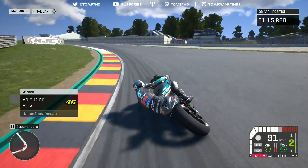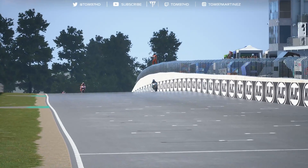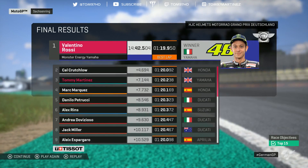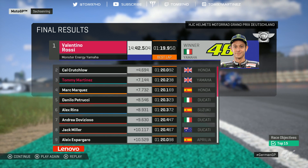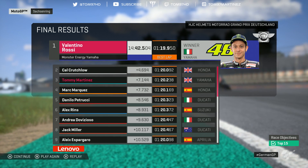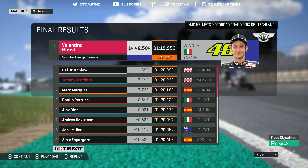Valentino Rossi wins at the Saxon Ring! Cal Crutchlow P2. But we come home P3 — somehow our first podium for the Petronas Yamaha team! Wow. Finally. Man, that was such a struggle — we had to work so hard for that. But the race pace was good. For once we had decent race pace and we were consistent as well, which was important. So overall very happy with that one — a very, very decent race and our first podium for the satellite Yamaha team.